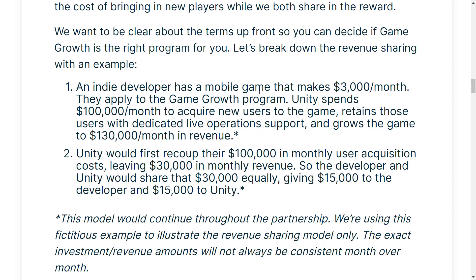Here's a couple of example scenarios. An indie developer has a mobile game that makes $3,000 a month. They apply to the Game Growth Program. Unity spends $100,000 per month to acquire new users, retains those users with dedicated live operations support, and grows the game to $130,000 per month in revenue. Unity recoups their $100,000 first — so after the App Store takes its cut and everything else, the first $100,000 goes to Unity. That leaves $30,000 in monthly revenue, which is split 50-50: $15,000 to you and $15,000 to Unity. Notably, the original $3,000 a month is not a factor — it's a straight 50-50 split on the growth revenue.